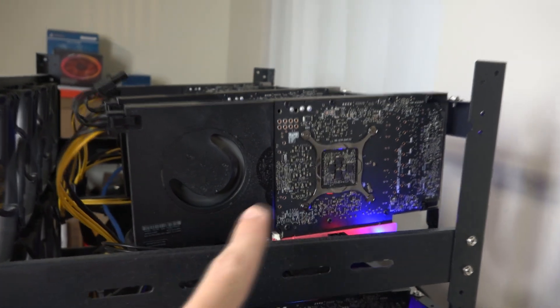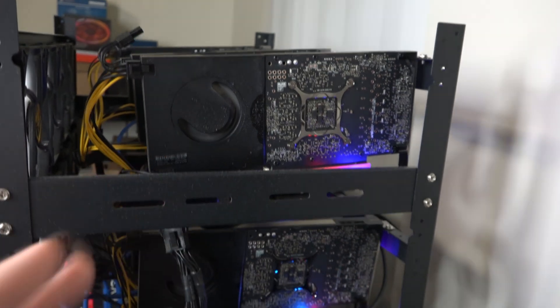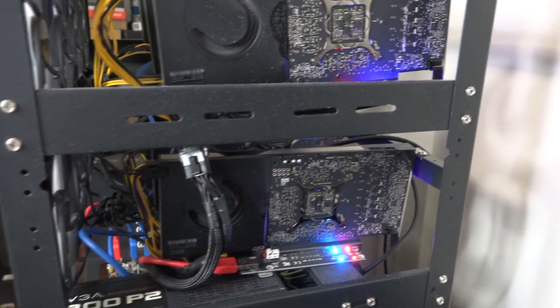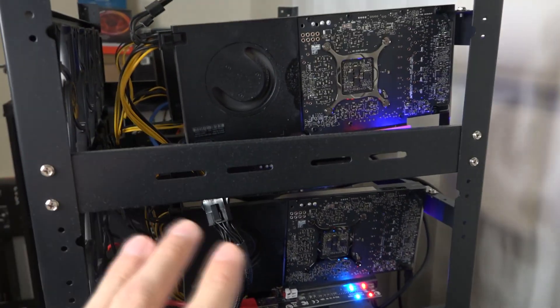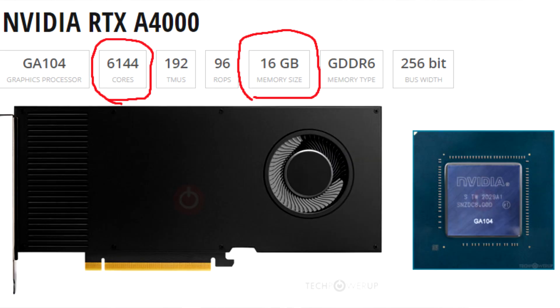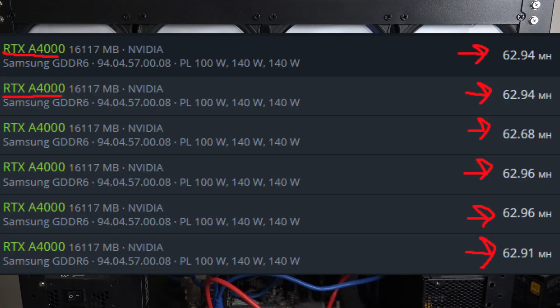For the first time ever I'm going to show you the back of these — you can see a lot of the memory on the back, it's pretty cool. When I first got these I didn't see anybody that had them. I was very skeptical because these are workstation cards, not made for crypto mining. The selling point for me was that these were essentially 3070s non-LHR, and as far as hash rate these are actually doing better than my non-LHR 3070 Founder's Edition and 3060 Ti Founder's Edition.